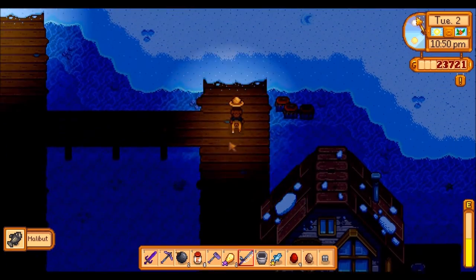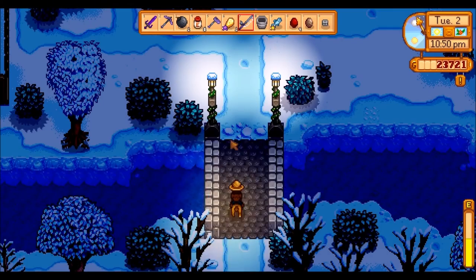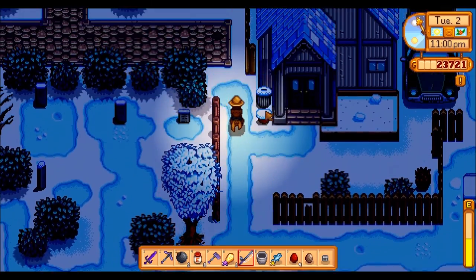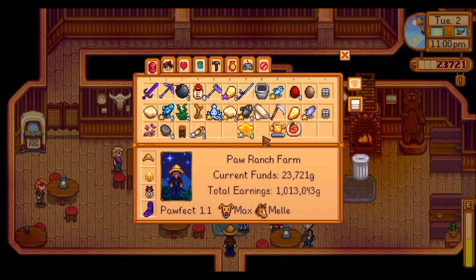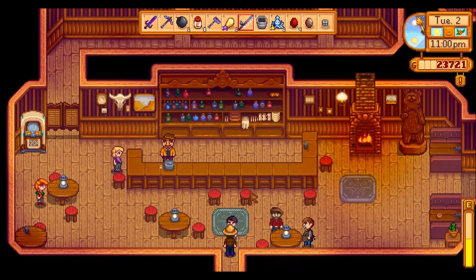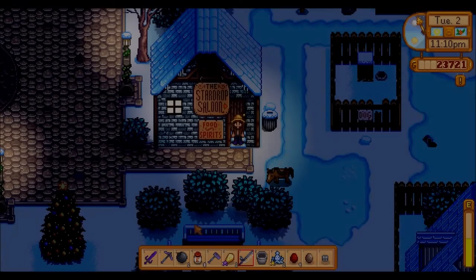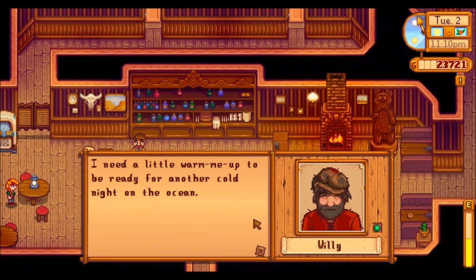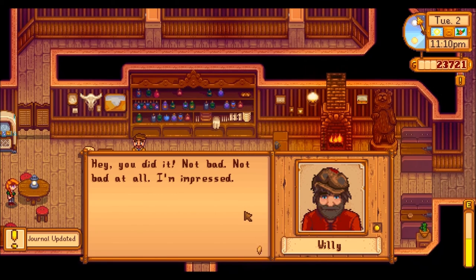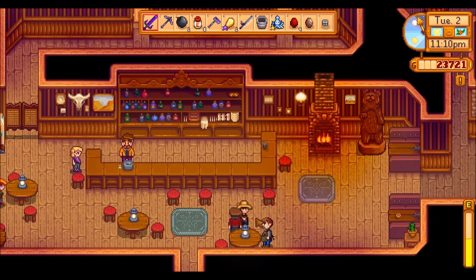So it's 10.50 now — we might head back. Hopefully we'll see Willy on the way and give him the squid. He might be still in the saloon. People are starting to leave now. There's the squid — say goodbye to Shane. Willy: 'Hey, you did it. Not bad. I'm impressed. Winter's a good time to break out the old fishing rod, isn't it?' Yeah, that's not too bad. And Clint says if you want Emily to like you, give her wool. Clint, you are aware that we're married.